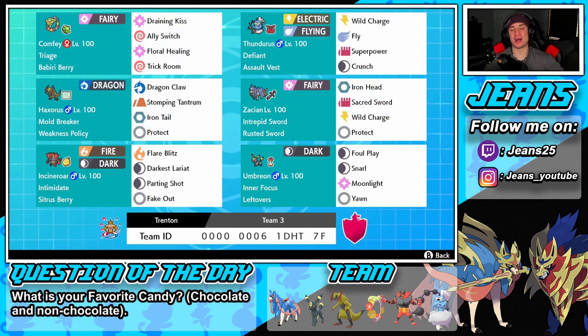Shout out to my boy Trenton for dropping this team — I absolutely loved it. Everything about it was very very cool. Zacian is an absolute beast alongside the Haxorus and Comfey combo, which is really really strong. The other Pokémon — Thundurus, Snarl Umbreon — are amazing too. Guys, that is gonna be it for today's video. If you enjoyed the content, don't forget to smash that like button. If you're new here, click that big red subscribe button. Next episode we're gonna try to go two and one — hopefully we can change it up. You guys rock out, spread some positivity today. Catch you on the next one!